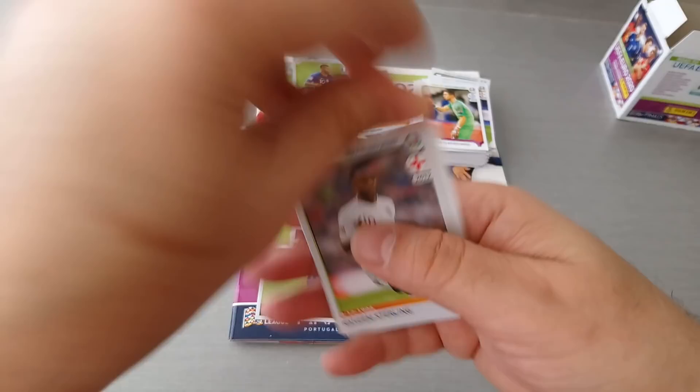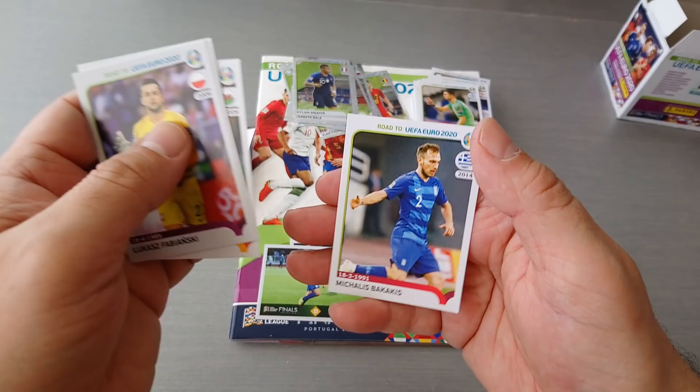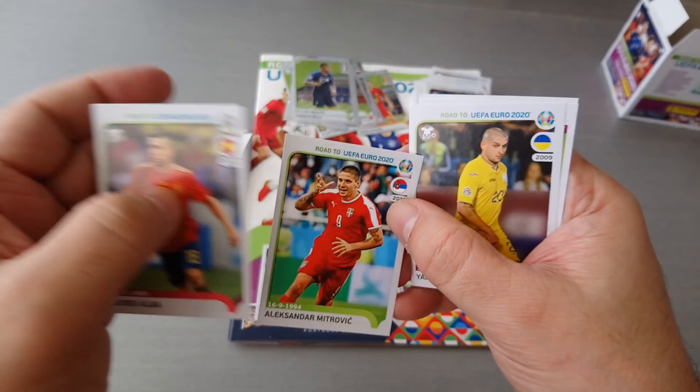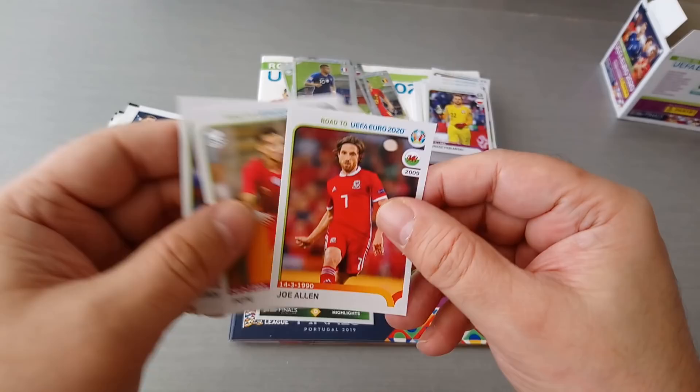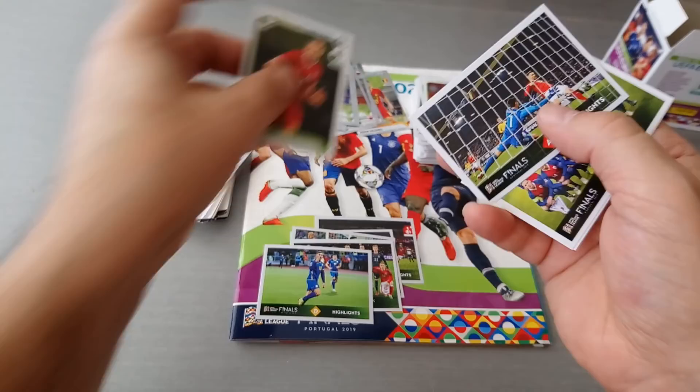Sigurdsson, Iceland. Juxilu, Turkey. Rakitic, Croatia and McGinnis, Northern Ireland. Shiny — Kylian Mbappe for France. That's a boss sticker, that's boss, nice one. Pizzi, Farrell, Sigurdsson and the Greek keeper. Sterling, Biansky, Johansson, Andy King and Bakakis for Greece.